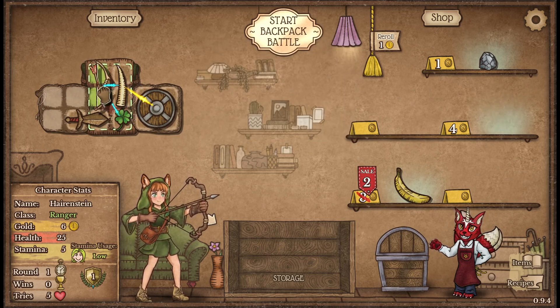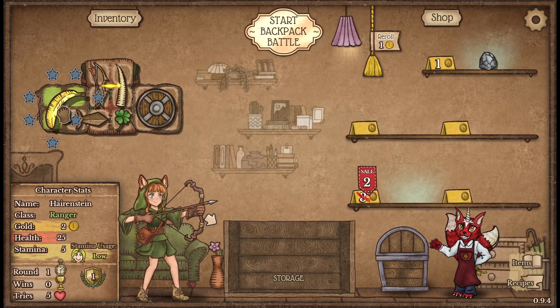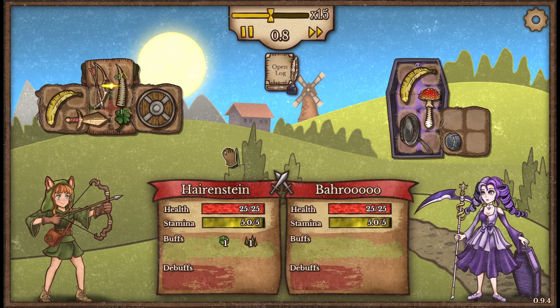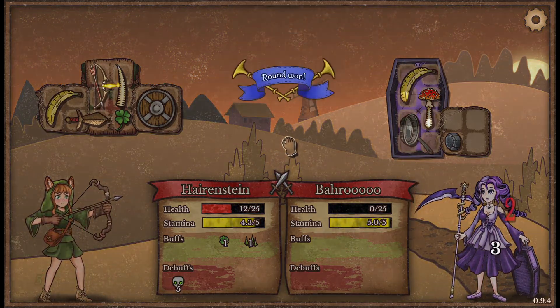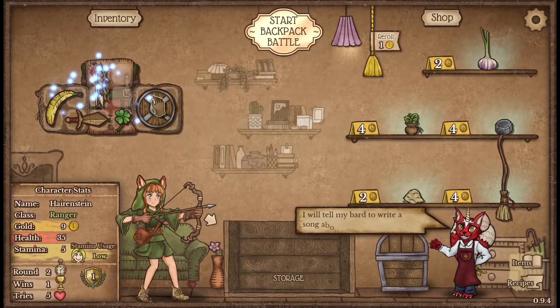I may actually do tusk poker instead of the wooden buckler there. Grabbing an on-sale banana as well and see what we can do here going up against Baru. Hopefully we can kill them before their poison catches up to us — and we did of course.